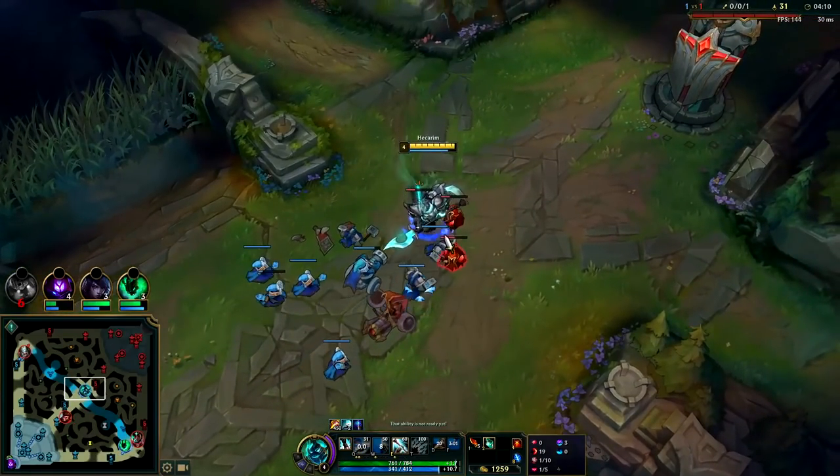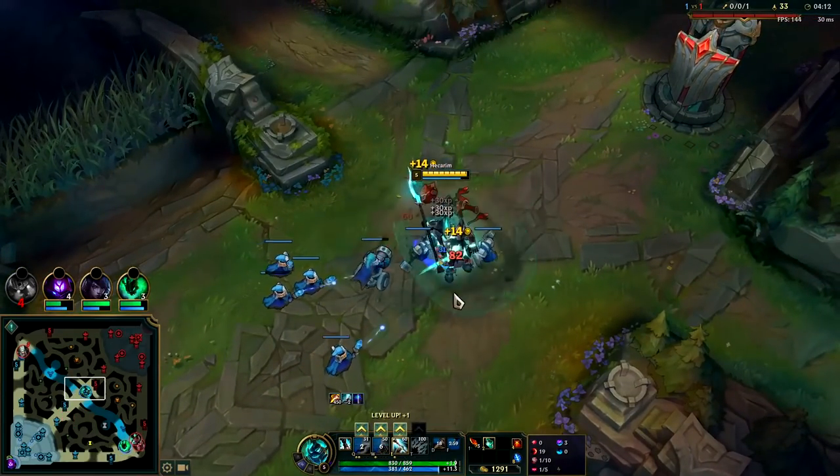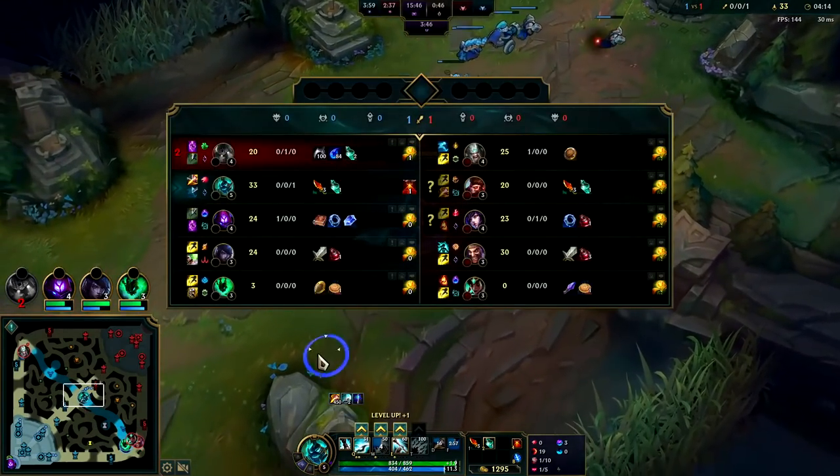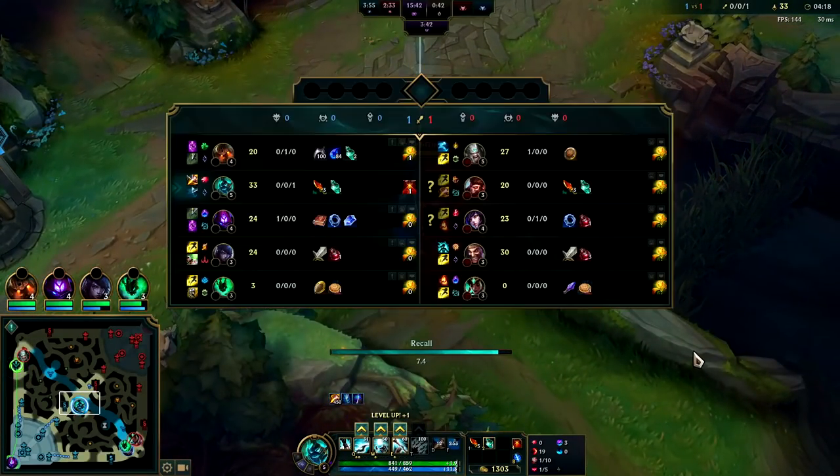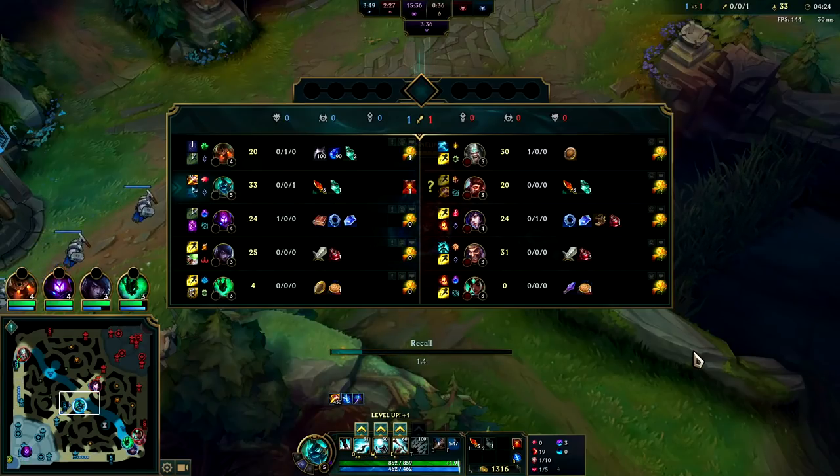Getting a lot of gold and XP here. Beautiful. Looks like bot scuttle's gone from the Wukong. Can't really do anything top - I have a top Nautilus who's building some questionable items. He has a Catalyst and a Tear... I don't know.